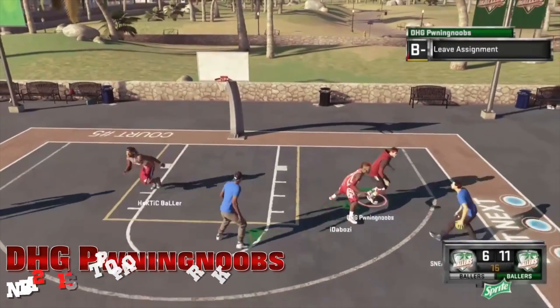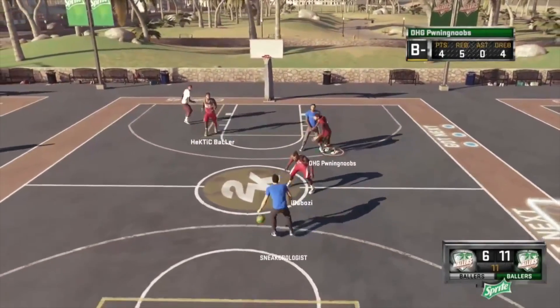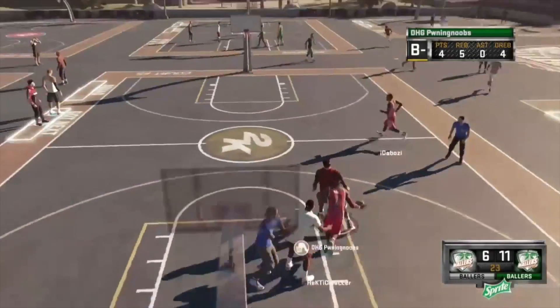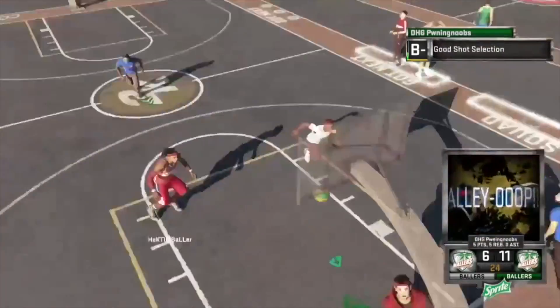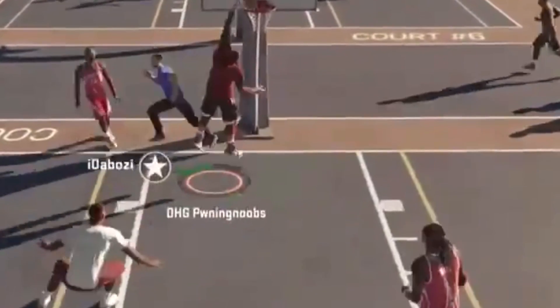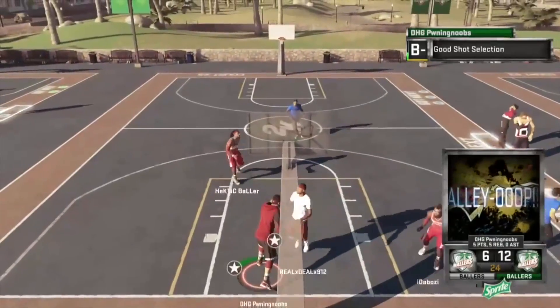At number 7, DHG Pwning Noobs — with 4 points, 5 rebounds. Look at this guy, just ball hogging. Going to make him pay for that. A jumping alley-oop between the legs — he jumps in the air and throws into a between-the-legs alley-oop slam. Now that is an amazing play.